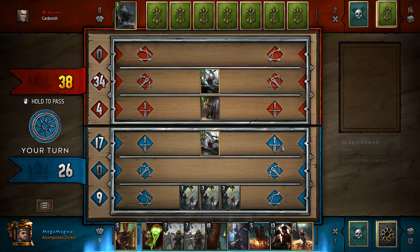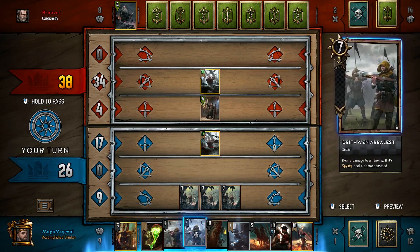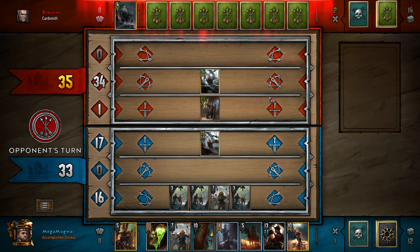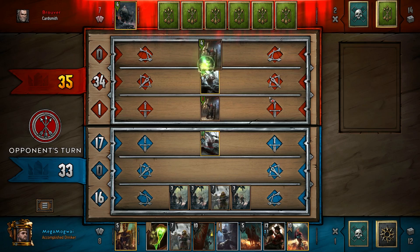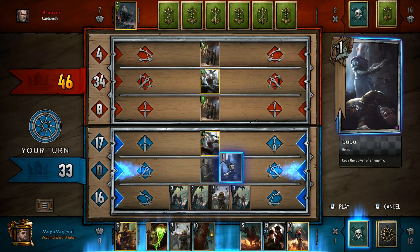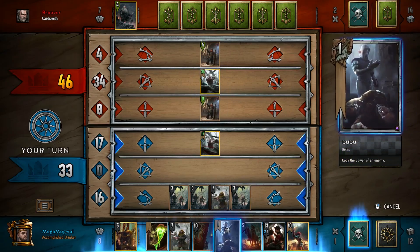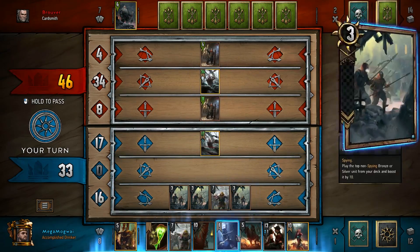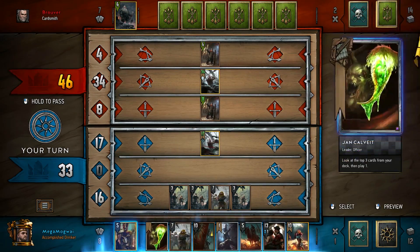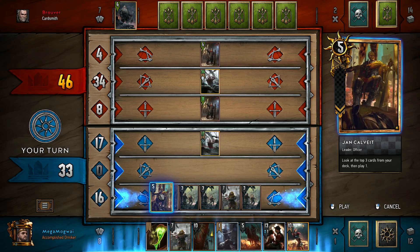He just keeps on buffing his unit. We're going to preserve the Infiltrator because he could run Mahakam Defenders as well — we want to be able to counter those. We're 13 points behind, so we're going to be subtle about this and play a Deathwing Arbalest to hit this Mahakam Guard. We do not want to hit the buffed Geralt because we're very happy with how much strength he's putting onto that unit. As he buffs some more, we'll just capitalize on that with Dudu.